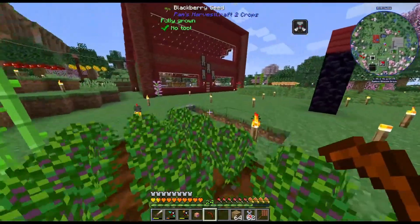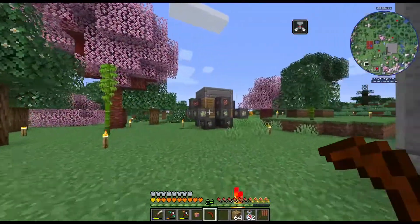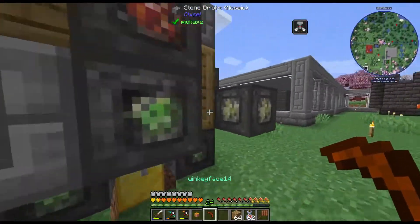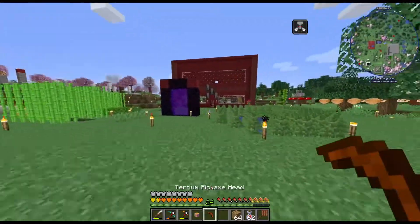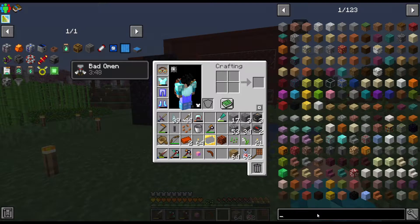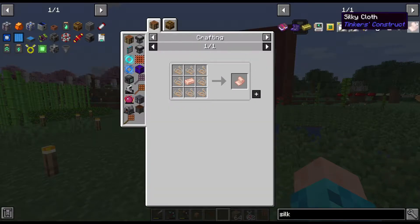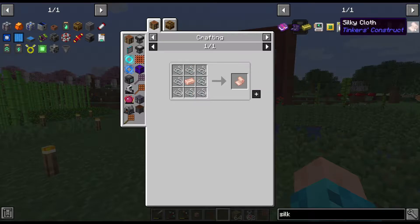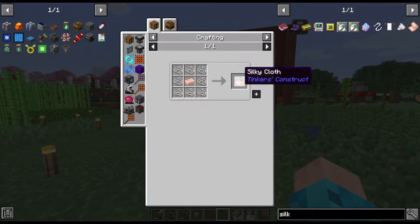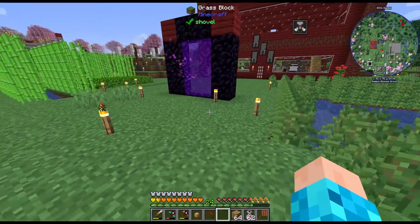So we'll be making a new pickaxe. What I want to do is automate this, and I've kind of blocked everything in but I'll change the design a little bit. The Tinker's tools are the easiest — if we look for silk, there's the Silky Cloth right here. This is used for modifying a tool to give it silk touch, and it's pretty easy to craft — we just need rose gold and Silky Cloth. Rose gold is just gold and copper, and we have a lot of them.